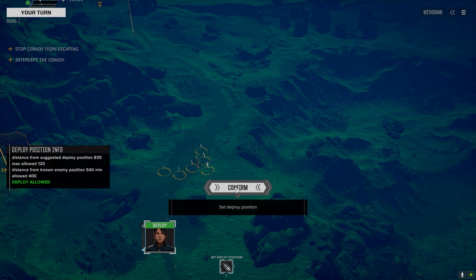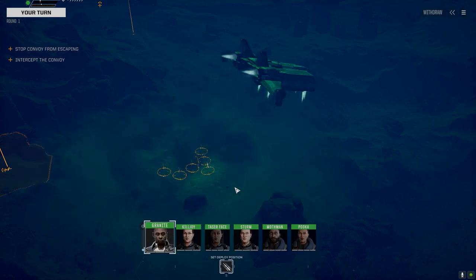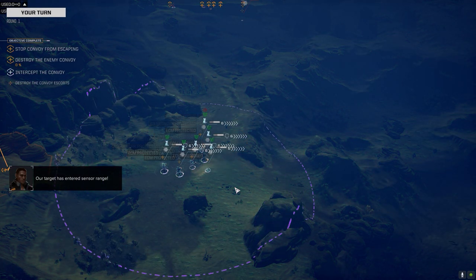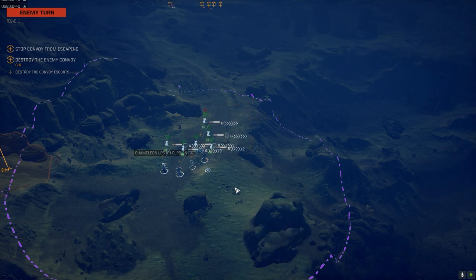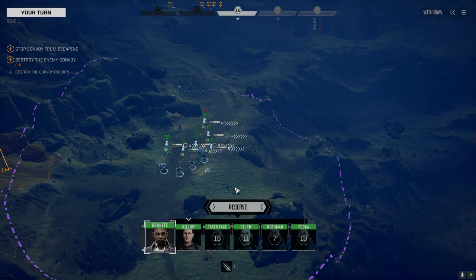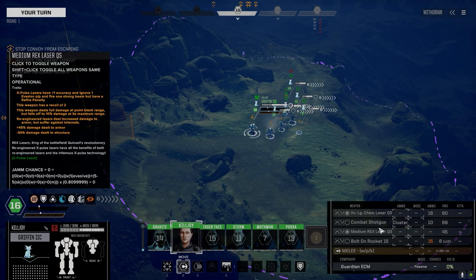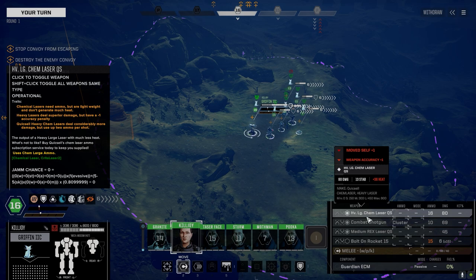The Griffin — I decided to go against my best judgment. I thought it had four energy hardpoints but it had five: one in the CT, two in each arm. Rather than go with a traditional multi-laser loadout, I thought I'd try something different. The Griffin has got the combat shotgun, the medium Rex laser switched to the other arm, and then the heavy large chem laser with a ton of ammo.